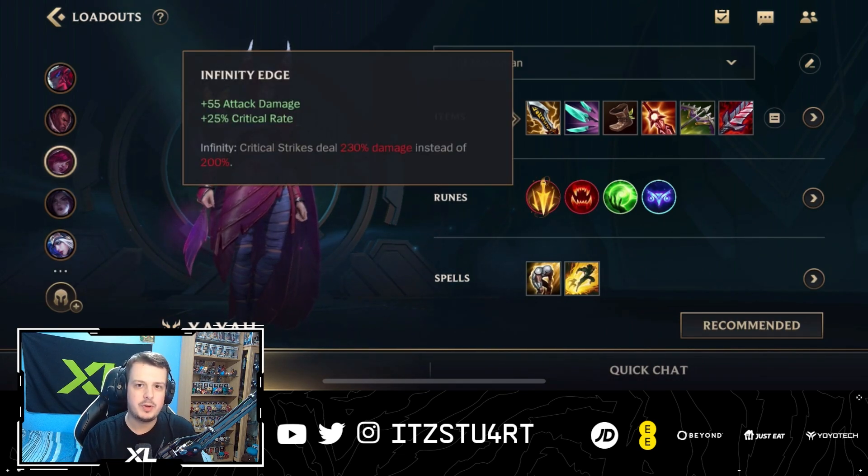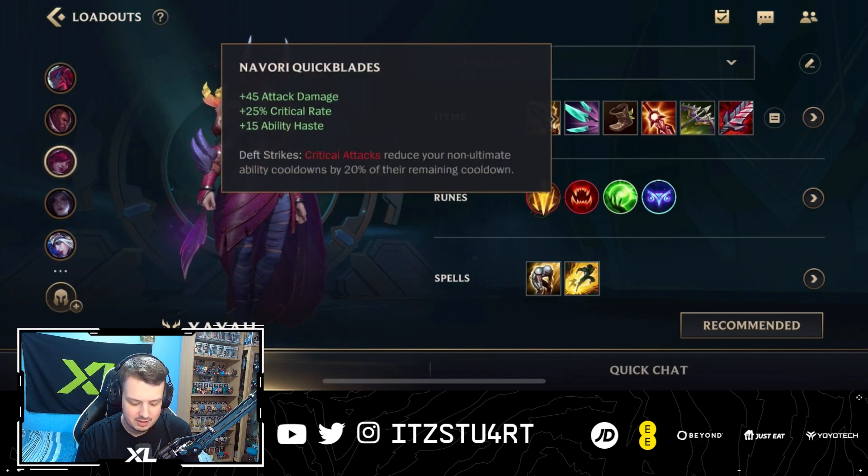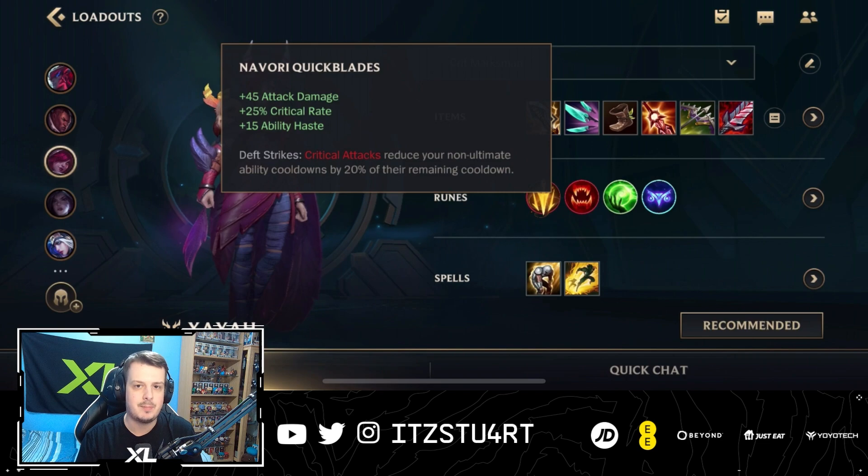Now, even though this item is kind of weak as a first item because you're not really getting a full benefit from the passive, you still get a lot of attack damage. You still get the crit rate. Then for the second item, you go for Navori Quick Blades. This is really good, especially when you get up to 75% crit chance — unless you're super unlucky, you don't crit at all.